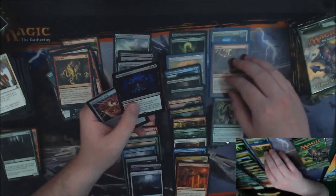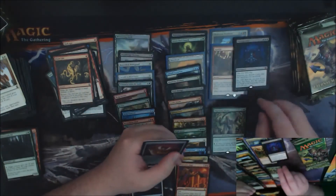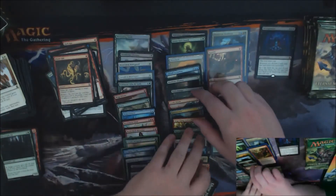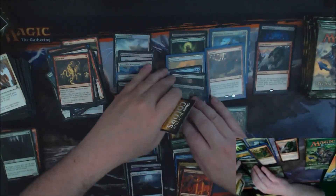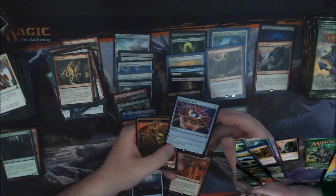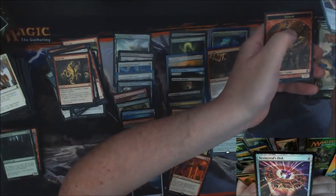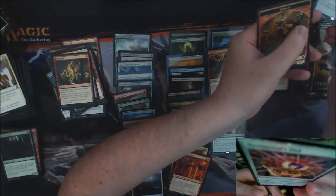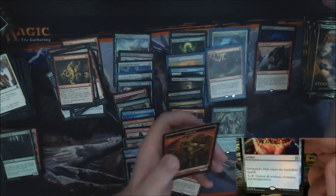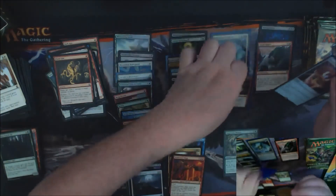We've got another Mythic — our third Mythic. We had Sneak Attack, the Foil Maelstrom Wanderer, and now our Foil Rare from this box is a Nevinyrral's Disc. Three Mythics in this box, which from what I'm hearing is about average. Nevinyrral's Disc — if you want everything to just die, there it is. It doesn't hit Planeswalkers, but that's because this card was around before Planeswalkers existed.